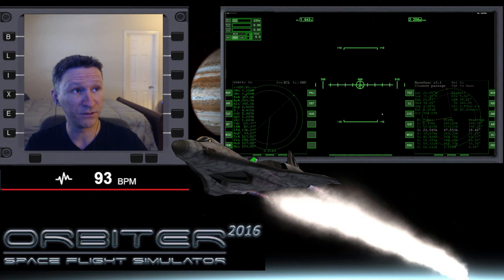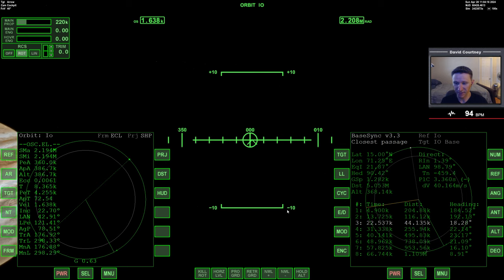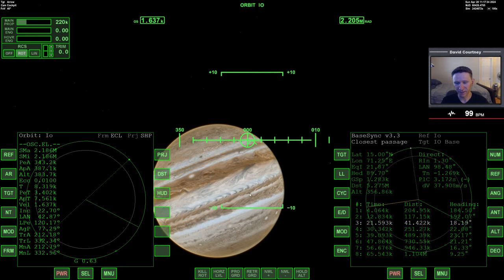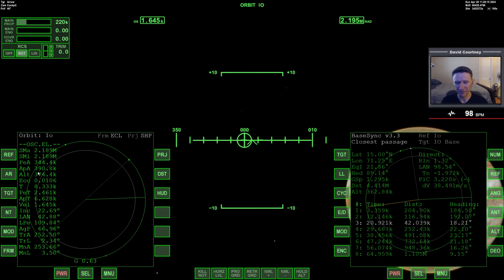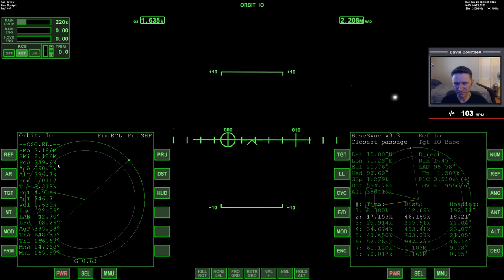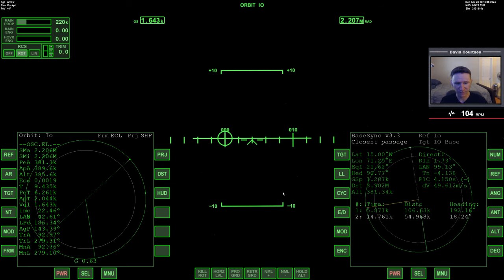So without further ado, let's go ahead and switch camera views here and warp time forward to get closer to the time when we can undock the XR2 and have it land at Io base. I'm a little concerned about my orbit around Io because it seems to be oscillating quite a bit, and I'm concerned that it's going to oscillate so much that I lose several kilometers on my PEA to the point that I end up hitting the ground. You can see it's just not a stable orbit. That just updated crazily because somewhere further down the list we got a better passage. So now I'm just going to change my number to 2 and warp time forward.